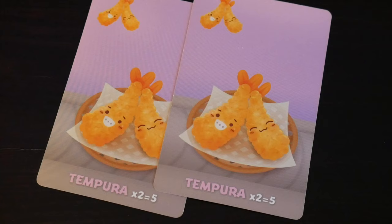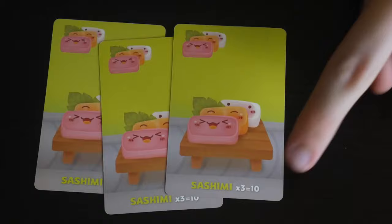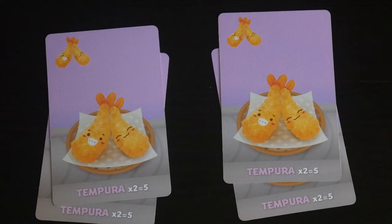Tempura and sashimi are also pretty simple. With these you get points for each complete set you have. Two tempura give you five points and three sashimi give you ten points. An incomplete set is worthless, and you can have multiple sets, like four tempura for ten points.